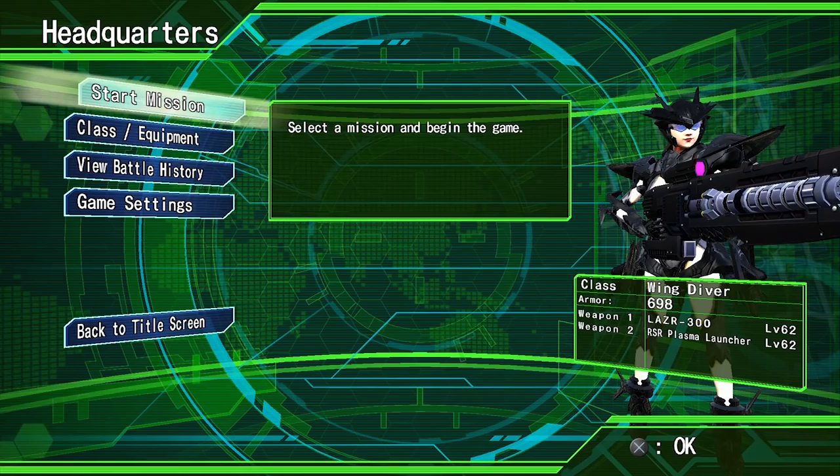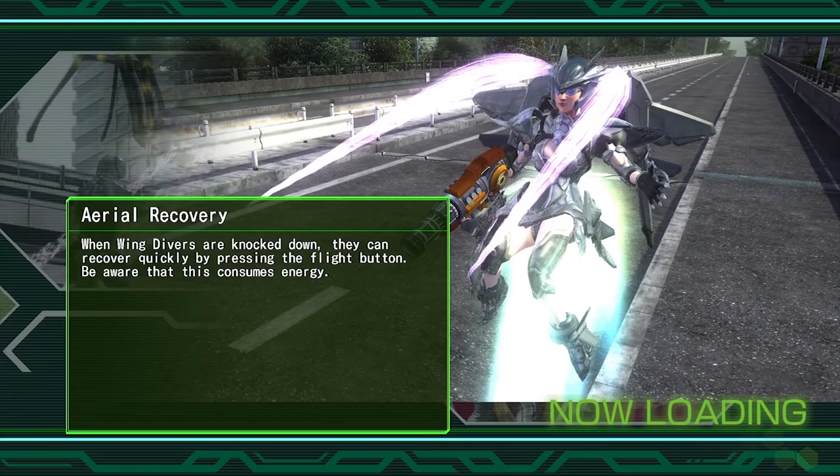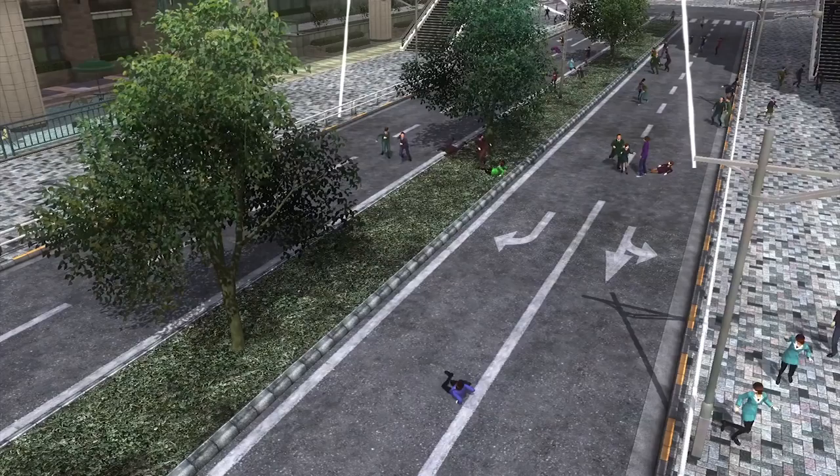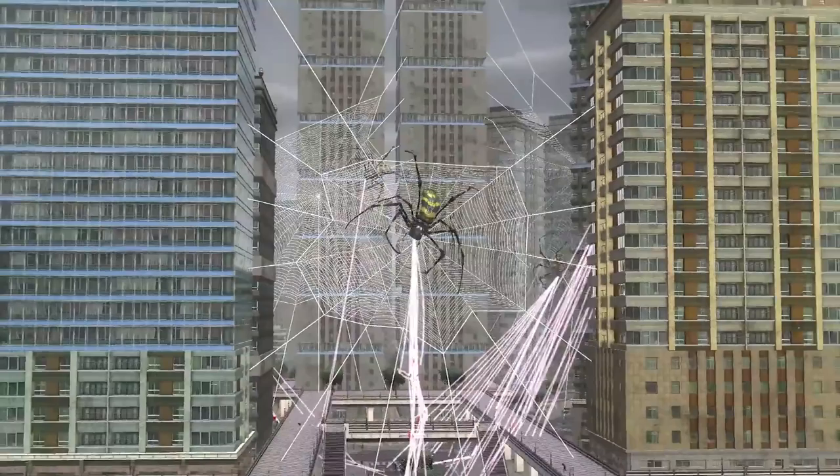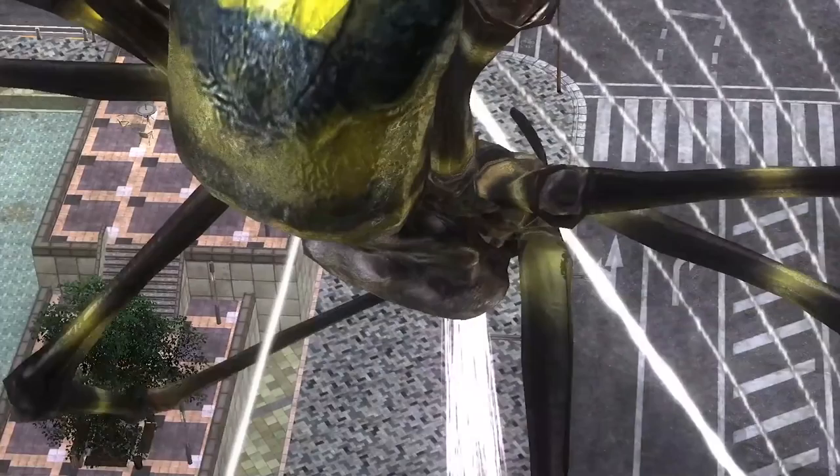Welcome to the Classic Game Room strategic hyper instructional tactics review of Earth Defense Force 4.1, Level 4: Setting Sun. Let's watch the intro — there's giant spiders invading the city. This is actually the least exciting mission in the entire game, but the dialogue and storytelling are pretty good.